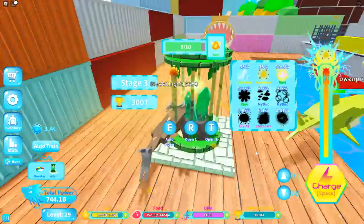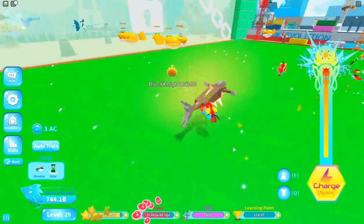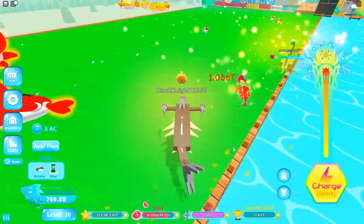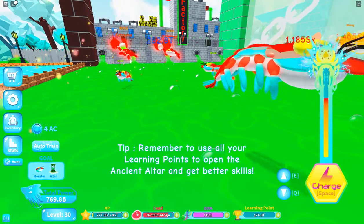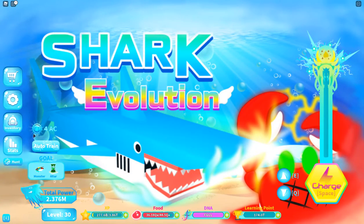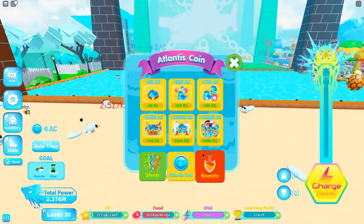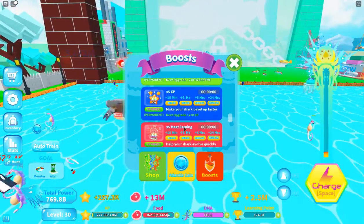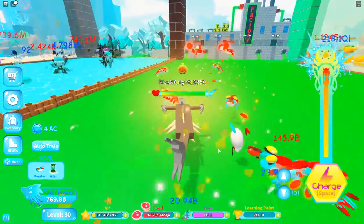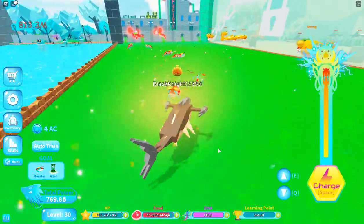Let me see how much these cost - 300 trillion. I forgot how expensive they were. Our main focus right now are these shrimps, we're so close to evolving. For now, 10,000 AC coins for Robux isn't a good deal unless there's a boost that's really cheap. The 120 AC one is probably the best - that's 120 minutes, like two hours.